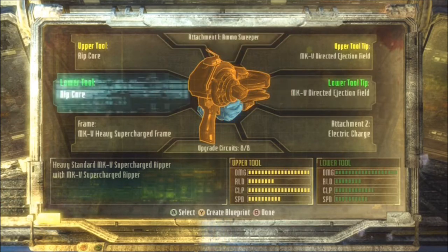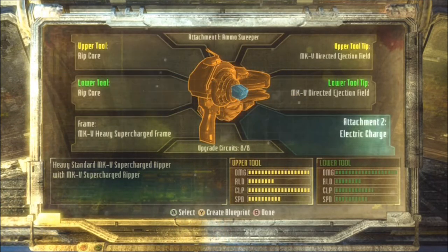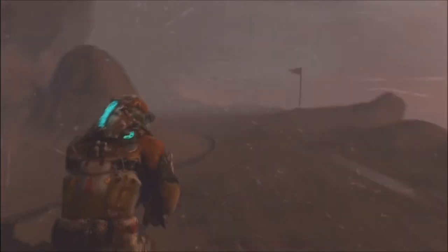As you can see, I put two ripcores on it, just to make sure I got the Achievement, and the electric charge. Once you put that, you'll have it.